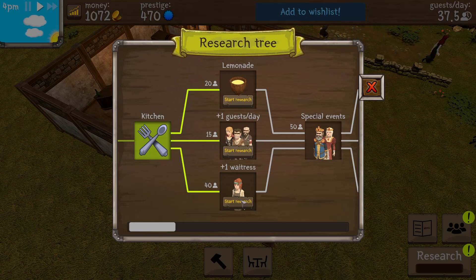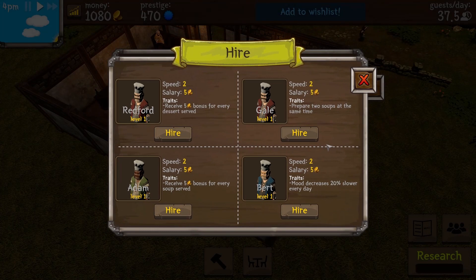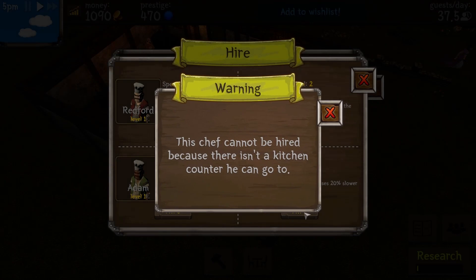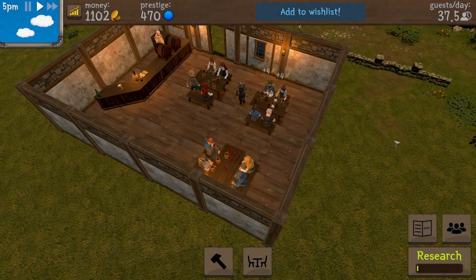Let's click on the staff section — we want to order a chef. What kind of chef do we want? This one prepares two soups at the same time; this one's mood decreases 20% slower every day. I think I'm going to hire Bert — I want my cook to be in a good mood; I do not like grumpy cooks. However: this chef cannot be hired because there isn't a kitchen counter to go to.